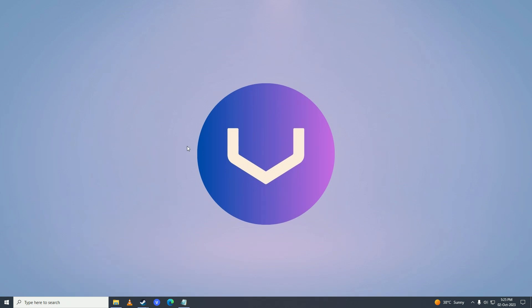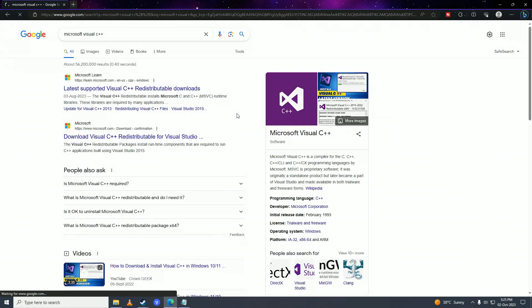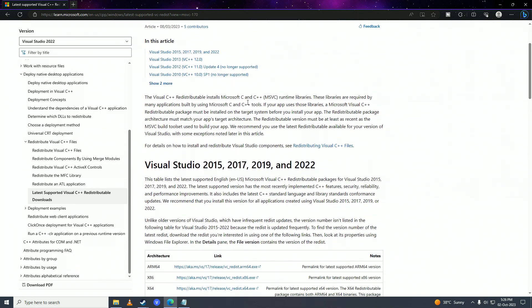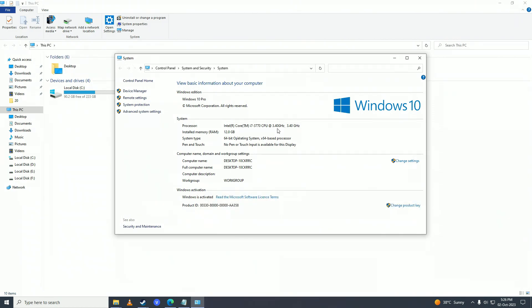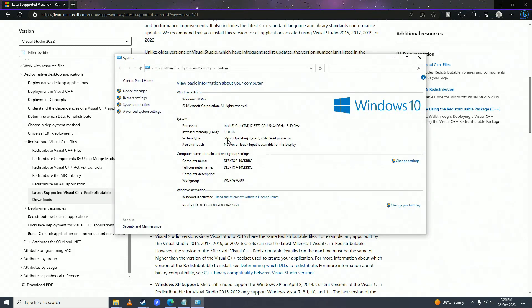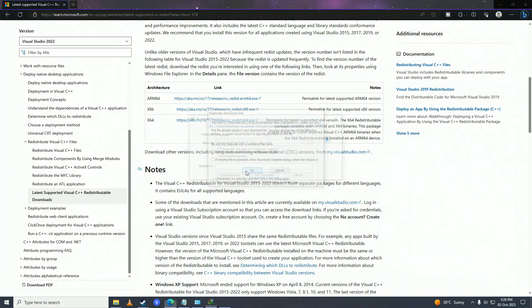If that still doesn't fix your issue, try installing Visual C++ redistributables. Open your web browser and search for Microsoft Visual C++, go to the Latest Supported Visual C++ link. Check whether your Windows is 64-bit or 32-bit by right-clicking This PC and going into Properties. If you have a 64-bit OS, download the 64-bit version; if you have a 32-bit OS, download the x86 version. Download and install it.